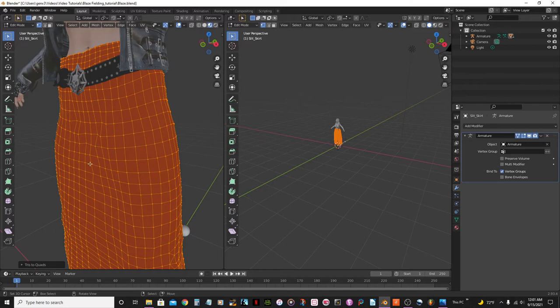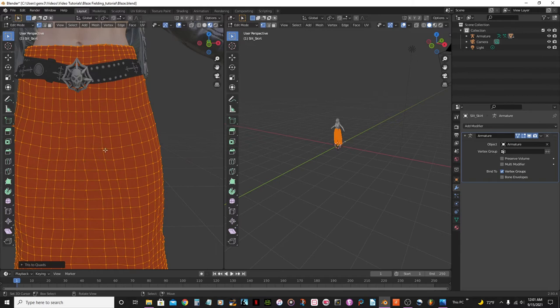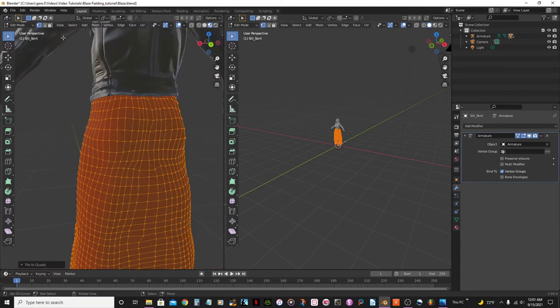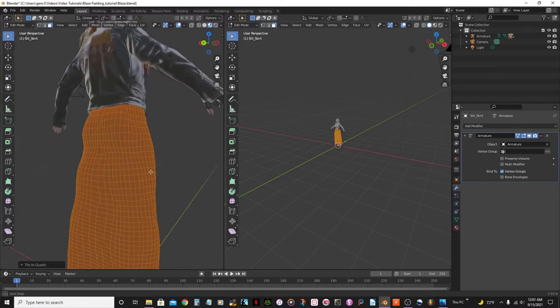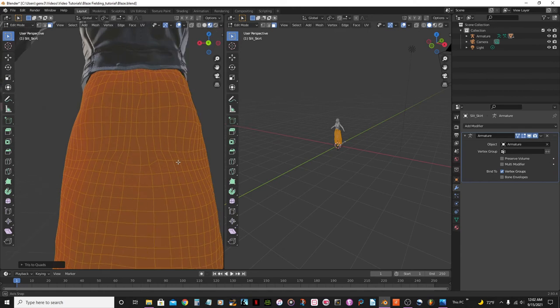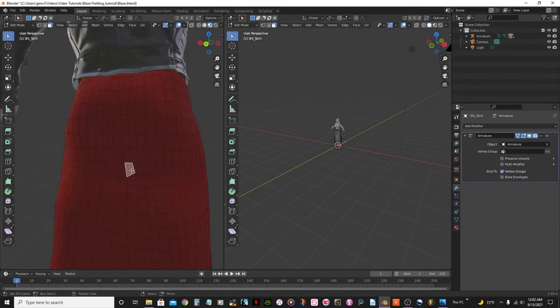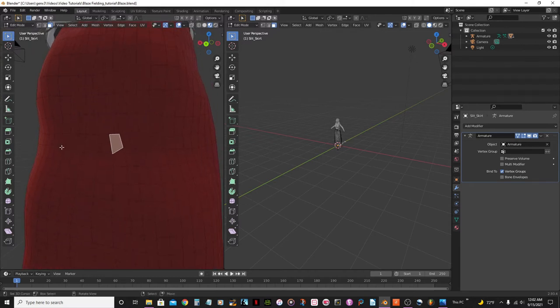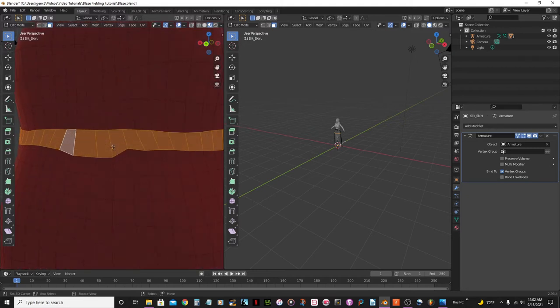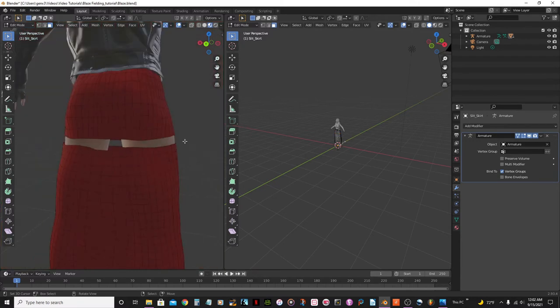And boom — see, they're no longer triangulated, more quads now. I'm going to select Face Select Mode and proceed to cut this skirt. I'll select around this loop using Shift+Alt+Right-Click to select the entire edge loop, then delete by pressing X and choosing 'Faces'. And that loop is gone.